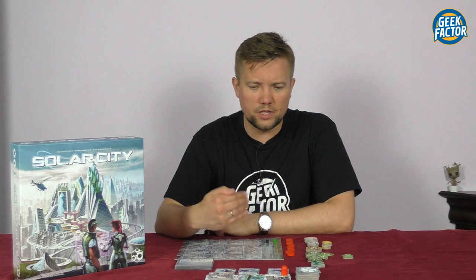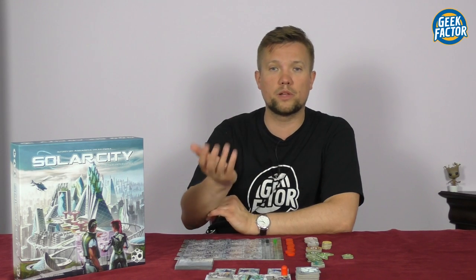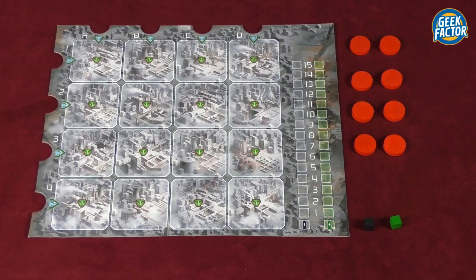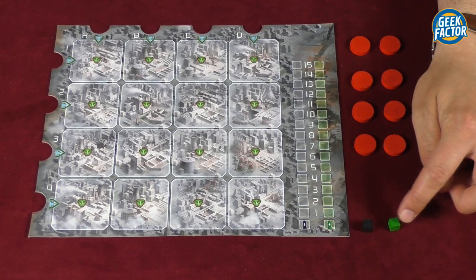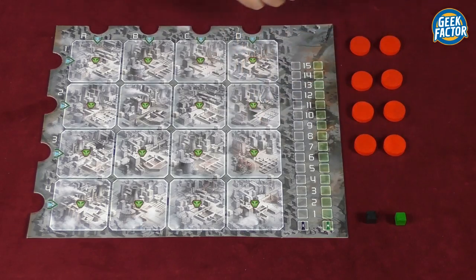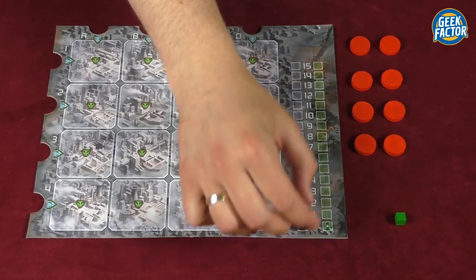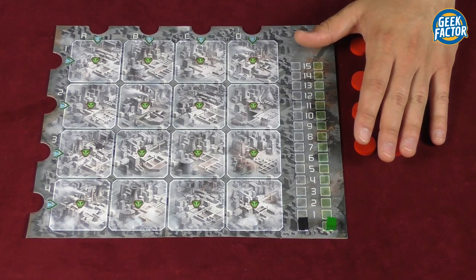So now let's get on with the setup. I won't prefer any specific variant when it comes to different player counts, but every time I get to a point where the number of players has any effect on the setup I will mention it. The first thing that happens is every player receives a city board, eight activation tokens, one skyscraper marker and one sky garden marker. Those two markers are placed on the zero spot of their respective tracks. Each player places their activation tokens nearby.